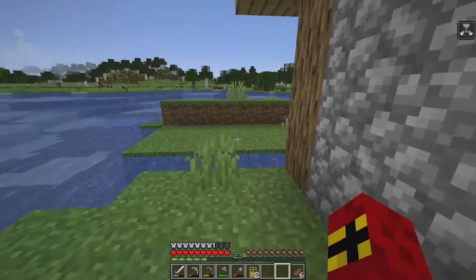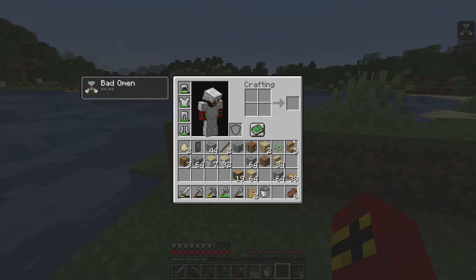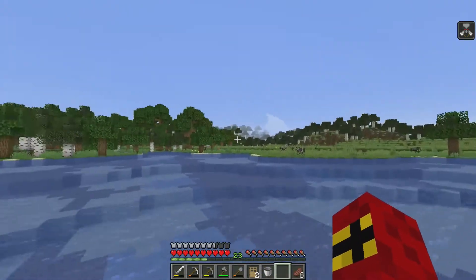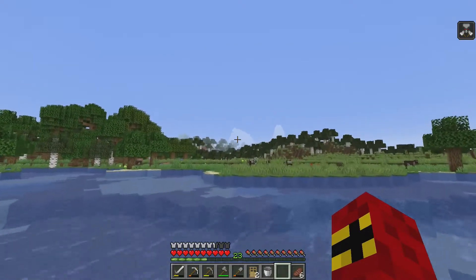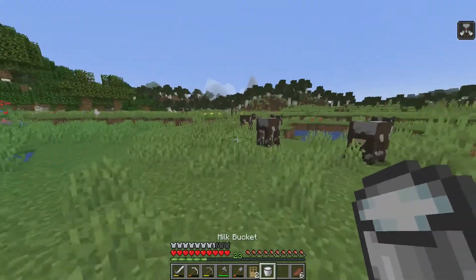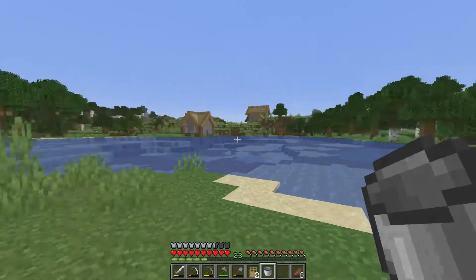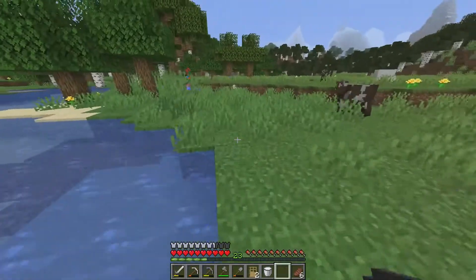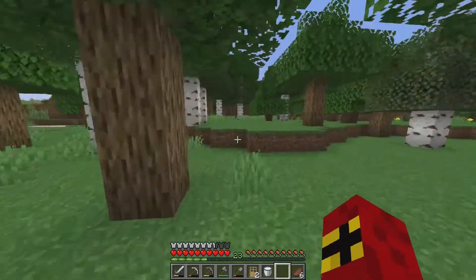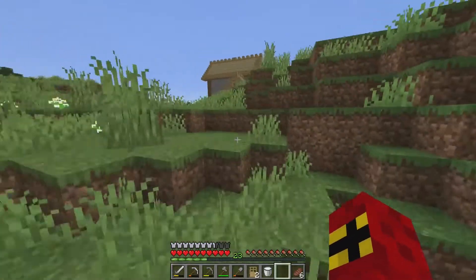Let's get the bad omen effect taken care of. You'll see we've got the bad omen effect — if we go into a village it's going to start a raid. We don't want that, especially if I find a village. I don't want villagers to die before I've had a chance to sort it out. Just like with any status effect — poison, levitation — it can be cured simply by drinking milk. Gone, that easy.